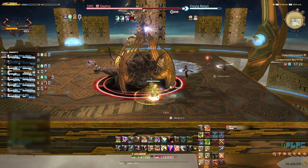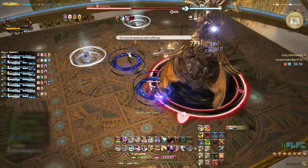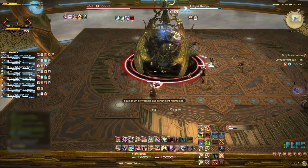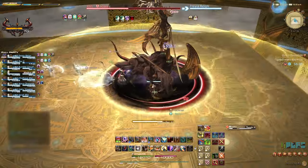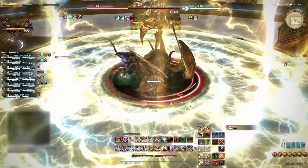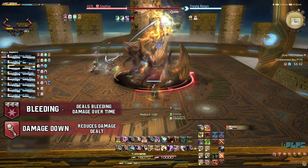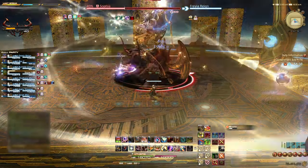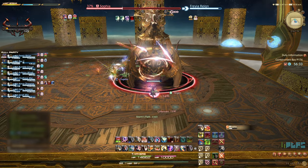The next new mechanic introduced is Balancing Sin with Suffering. Two players will be marked with blue circles and two with white. We simply need to pair a white and a blue circle together, and the same for the second set. Failure to pair the blue and white circles will debuff the players hit with either damage down or bleeding debuffs. These can and should be dispelled if affected. Make sure to watch out for all of the Phase 1 mechanics, especially any with a knockback, as all of the abilities mentioned will now randomly rotate.